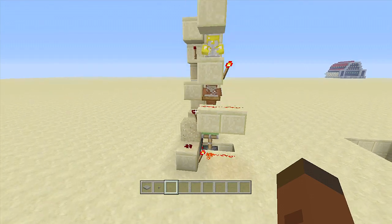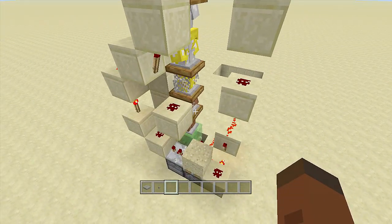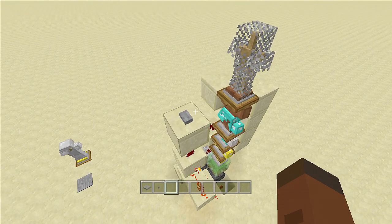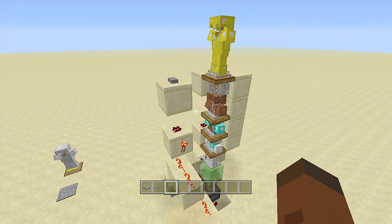Let's go ahead and look at the redstone behind this thing. That is the entire thing — it is so simple to build. When we click the button it'll swap the armor and just keep swapping through until you get all the way back around to the fifth armor set. Let's go ahead and start building this.